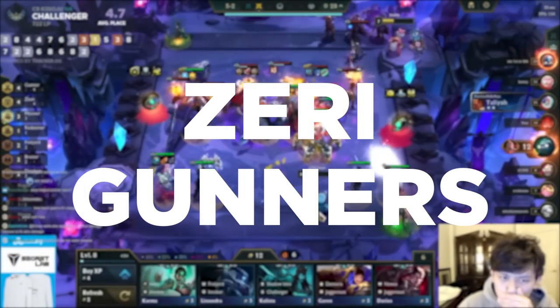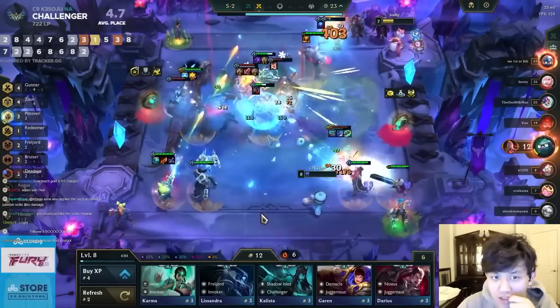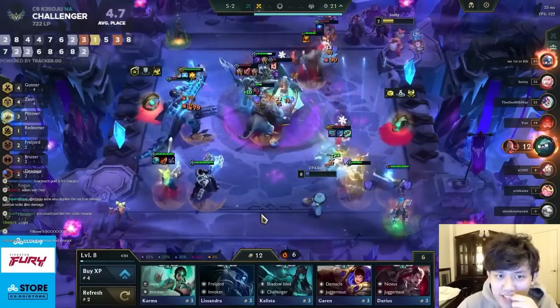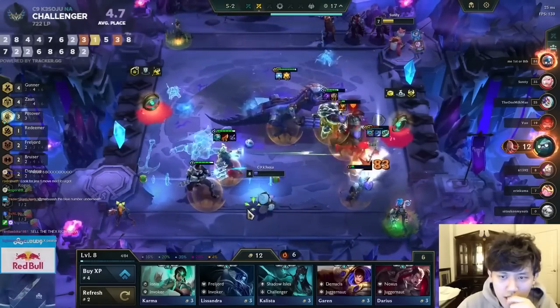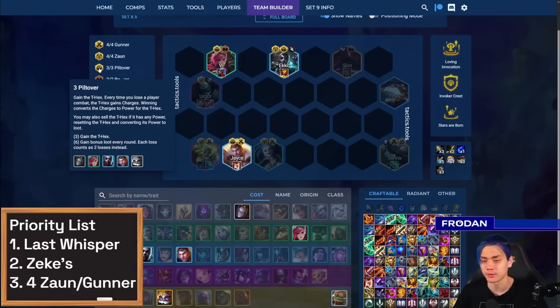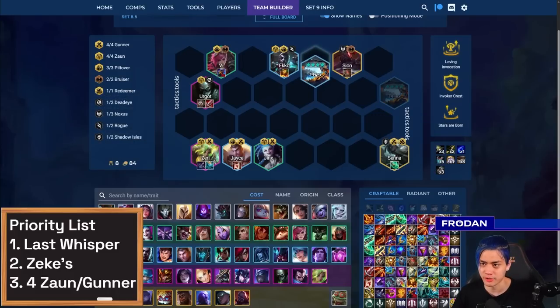Zeri is pretty much back in the metagame. There's a couple of variations I'd like to show you. The first is the most common one — the Piltover start. If you're able to get three Piltover and get the T-Hex stacking very quickly through lose streak — not win streak — you're able to get a really strong T-Hex that acts as a secondary carry source for your team. The T-Hex ends up becoming really, really powerful, and even at times if you get to 40 or 50 stacks, you can even frontline the T-Hex to act as a tank.